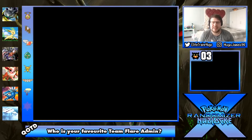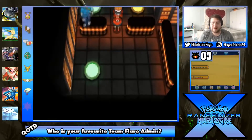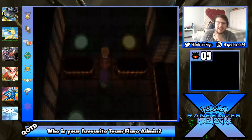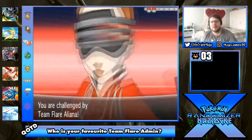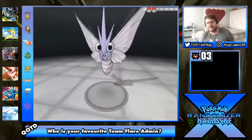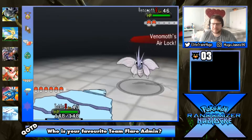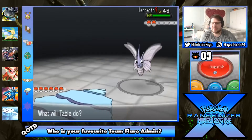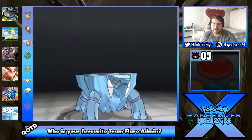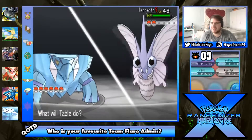So we are gonna go and do this area today, I hope you guys are excited for this episode. Aliana - she's got a Mienfoo. Let's kill this Venomoth - setting up a Curse, lowers my speed, raises my Attack and Defense. Let's go Ice Fang.